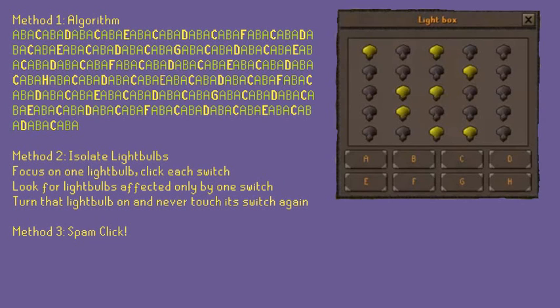The second method is to isolate light bulbs. Start at the top left light bulb and click each switch. If only one switch turns the light bulb on or off, you've found a winner. If not, move to the second light bulb and repeat. When you find a light bulb controlled by a single switch, you know the necessary position of that switch — make sure your single light bulb is on and never press that switch again. Repeat until enough switches are being ignored that you can solve the puzzle, or resort to method three.